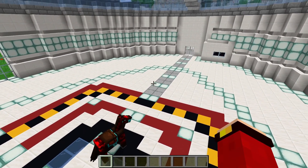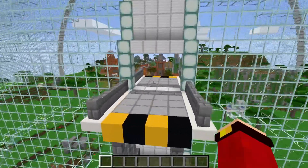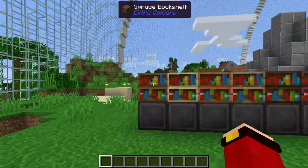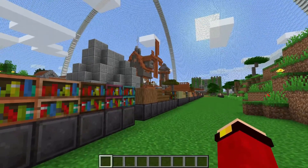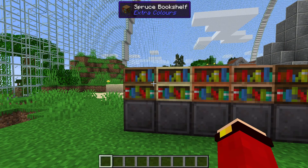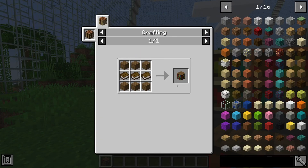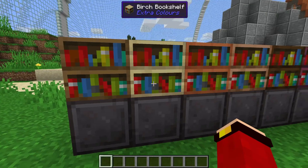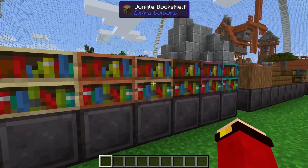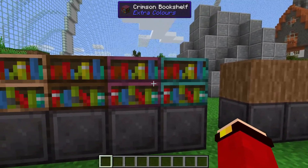This mod does add new types of woods. Here we have the bookshelves — none of these actually use any of the new blocks, they use vanilla wood blocks. This should have been added in Minecraft a long time ago. For example, here we have a spruce bookshelf crafted with spruce planks. We also have birch, acacia, jungle, dark oak, crimson, and warped bookshelves — so it does add variants for nether woods too.